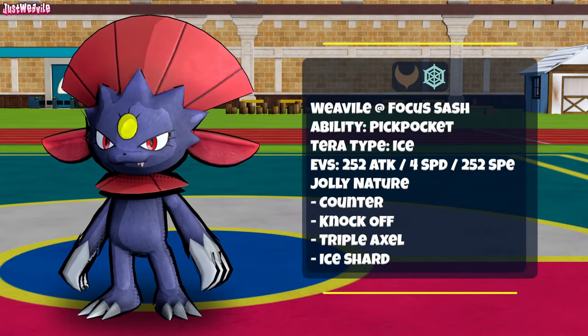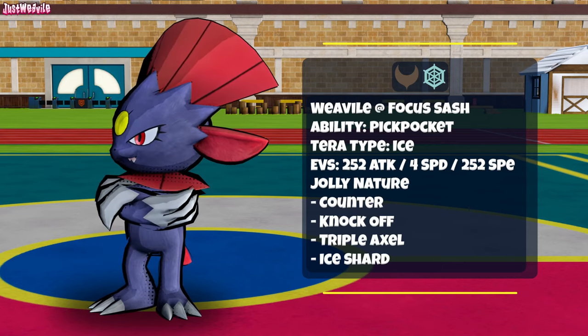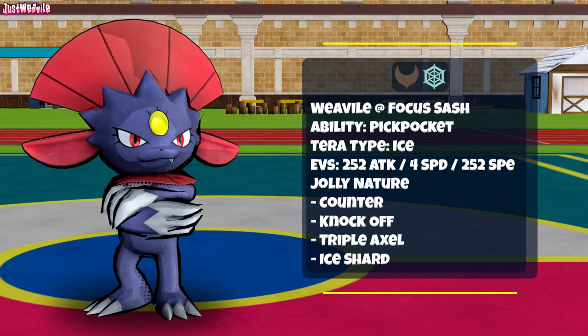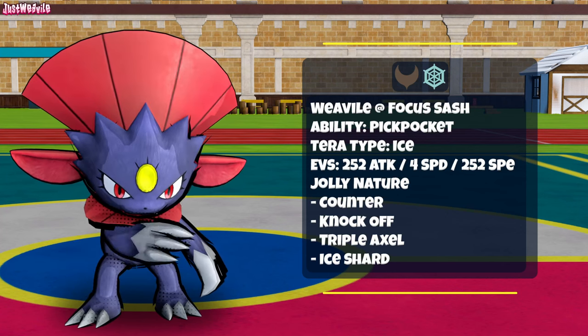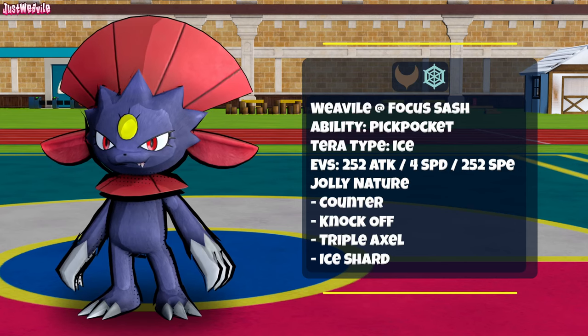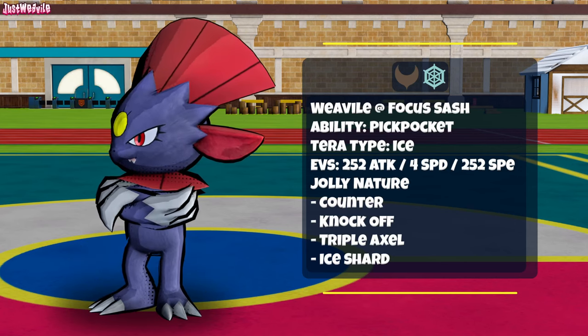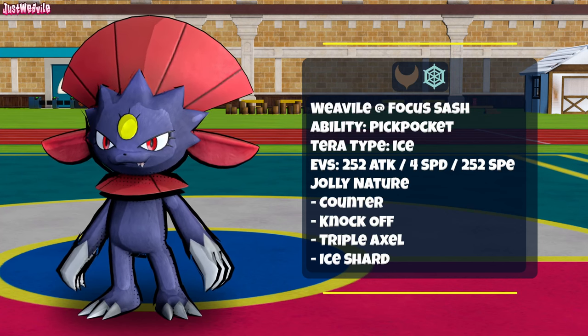Finally out of the normal movesets we have the Counter set. This set uses the Focus Sash to guarantee a KO on a physical attacker like Scizor or Conkeldurr, as Counter deals double the amount of damage inflicted on yourself from a physical attack back onto the opponent. The rest of the moveset is Knockoff, Triple Axle, and Ice Shard with Tera Ice for extra Triple Axle power. The idea is to keep hazards off the field to avoid the Sash being broken, and maybe even use a Wish user to support if you can't keep hazards away, to restore you back to full health for the Sash to work. It's really niche for sure, but it can be effective if you pull it off and guarantee at least 1 KO.